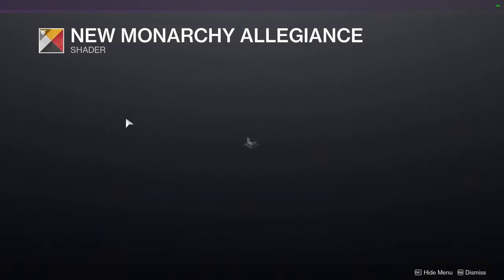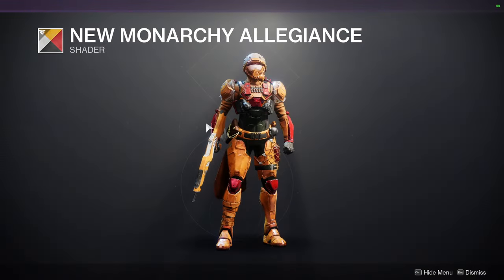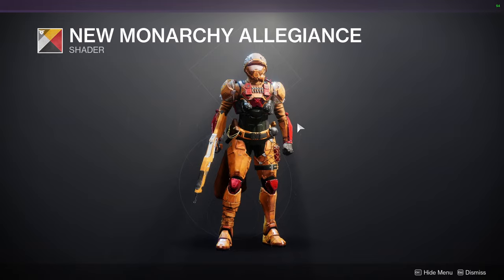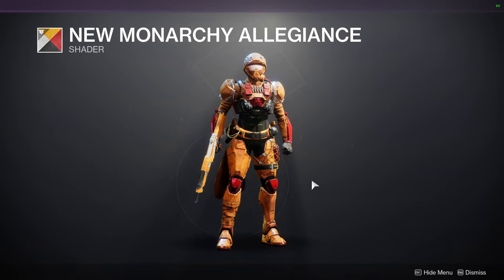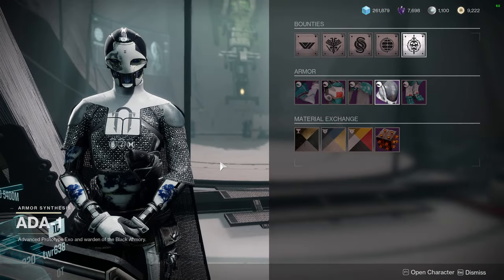Then we have New Monarchy Allegiance, also from Season 3. It's not the best shader — that orange is pretty terrible looking — but if you can find an armor set that only shows the red, I think that would look really cool.